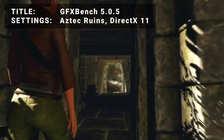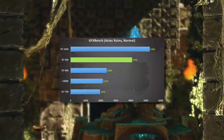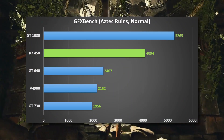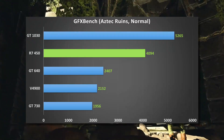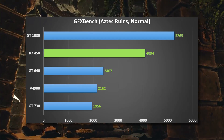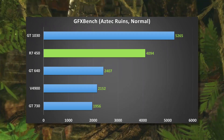Next up, it's GraphicsBench 5 running the Aztec Ruins test using DirectX11 mode. Looking at the results shows a slightly different picture to the first test. The R7450 still takes second, yet inches a bit closer to the GT1030. The GT640 remains in third, while the V4900 edges past the GT730 to take fourth position.